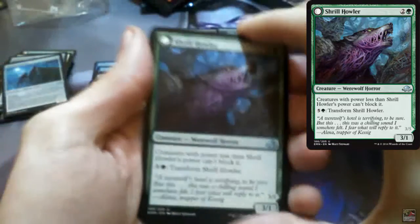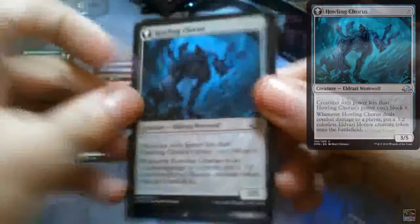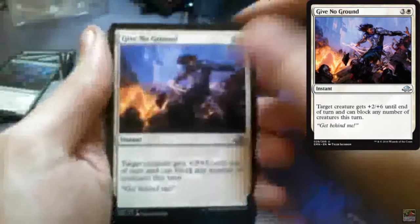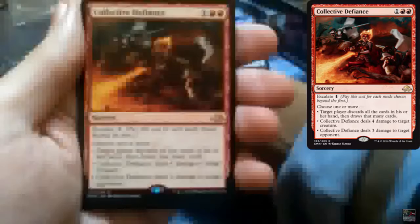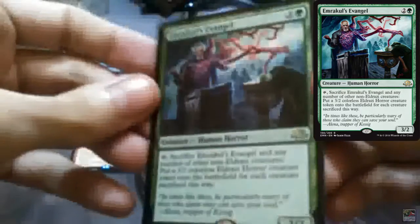We have Shrill Howler that flips into Howling Chorus. And Vexing Scuttler again, Give No Ground, Thirsting Questions, and the rare is Collective Defiance. And we have a foil — it's not very shiny, that's weird, but still not complaining.